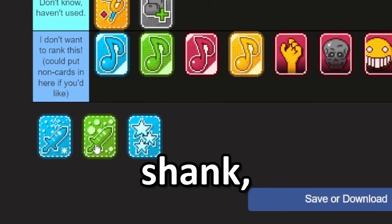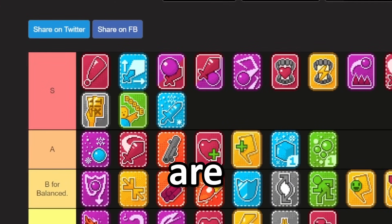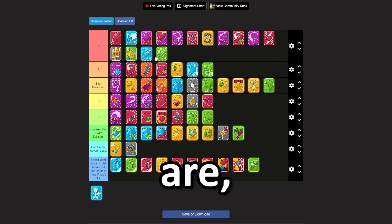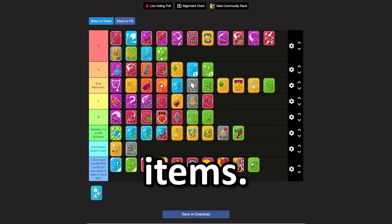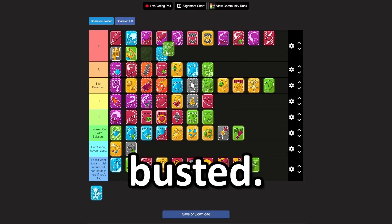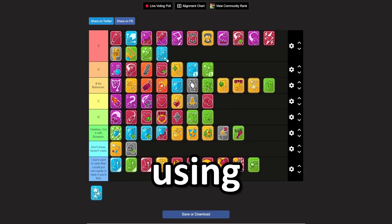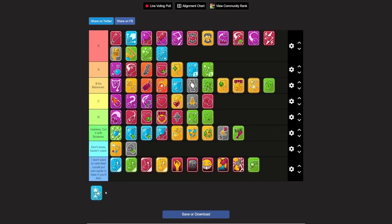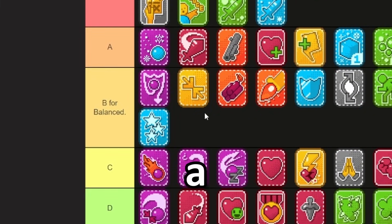We have ice shank, venom shank, and focus. Can we just agree that ice shank and venom shank are easily S tier? These are essential. The venom shank in general is just busted, but the ability to regenerate HP and SP at the same time without using any mana — pretty good. Focus — I'm just going to put it in B for balance because it takes away a turn.